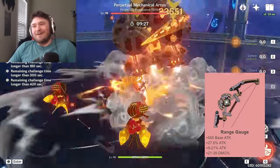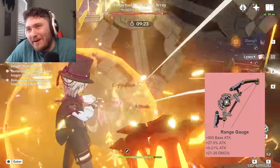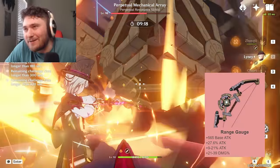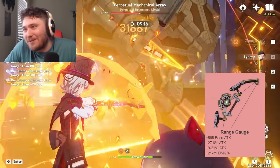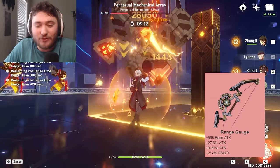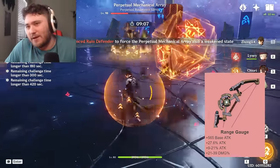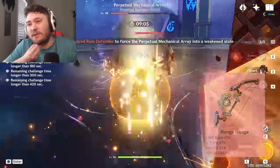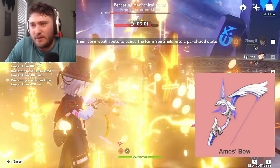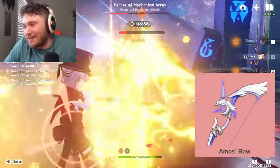We also need to talk about the limited banner-exclusive four-star weapon, the Range Gauge, which has only been on banner once. It does outperform Song of Stillness with enough refines. As you get healed, you accumulate up to three stacks, and using your elemental skill or burst cashes out your stacks for attack percent and damage percent. Worse than the other two weapons, or about as good, is Amos's Bow — if you lost your 50-50 and got lucky on standard, this bow is okay.